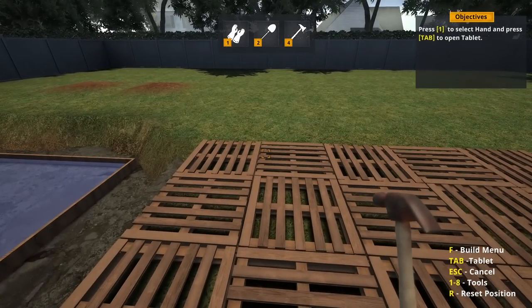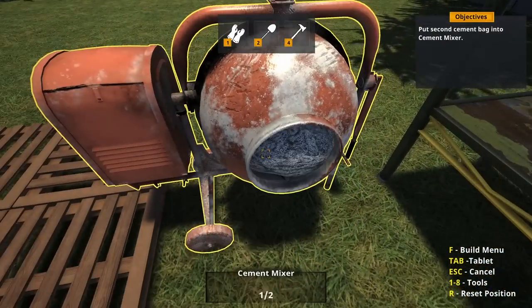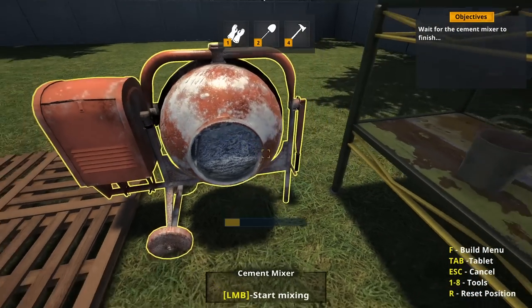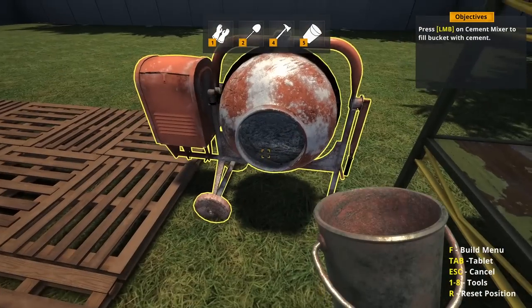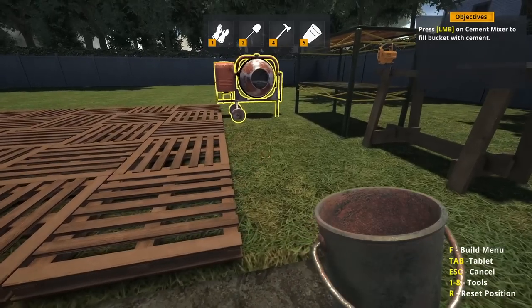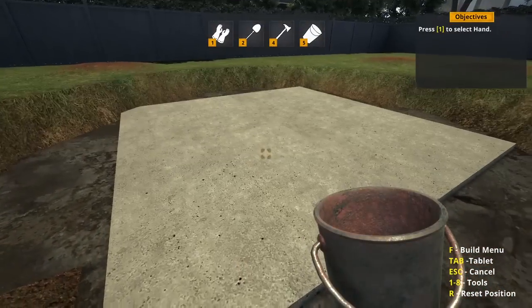Press one to select hand and press Tab to open tablet. Buy two bags of cement — good thing I have half a million dollars. Put them in and click on that to start turning the cement. You can't just grab the cement with your hand — you've got to turn it off first, then grab the bucket, fill the bucket with cement.